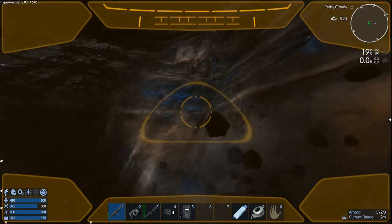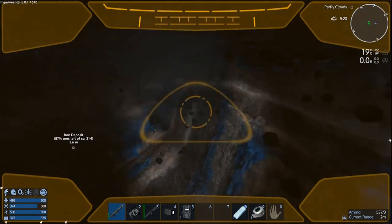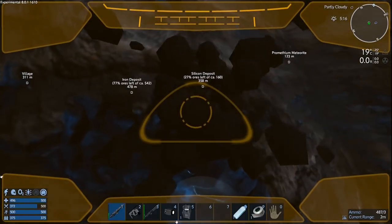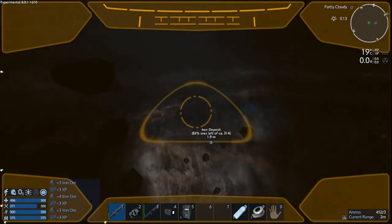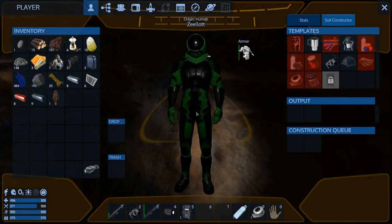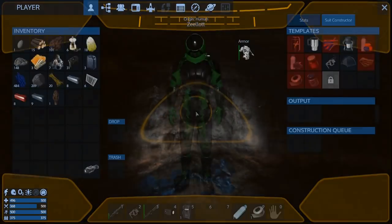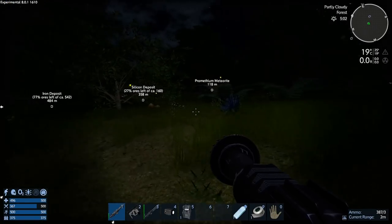I'm curious to see if promethium is the only new type of deposit they introduced in Alpha 7, because so far it's the only one that uses those nuggets — all the other ones seem to be this old-school voxel type. The mining aspect of this game is probably my least favorite part, but it's a necessary evil. We're at 193 iron — a little bit more. Nice to have 400 iron ingots ideally. 209 — okay, five minutes left. Let's race to the water and pick stuff on the way.